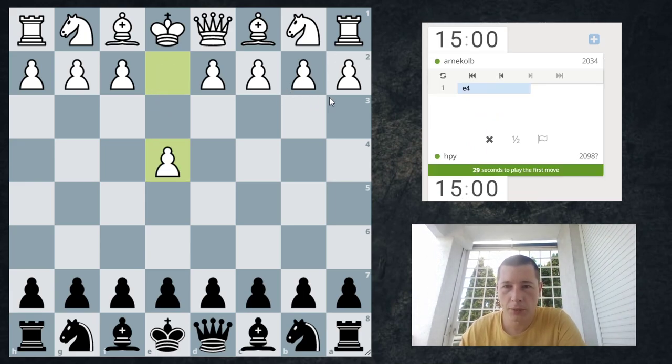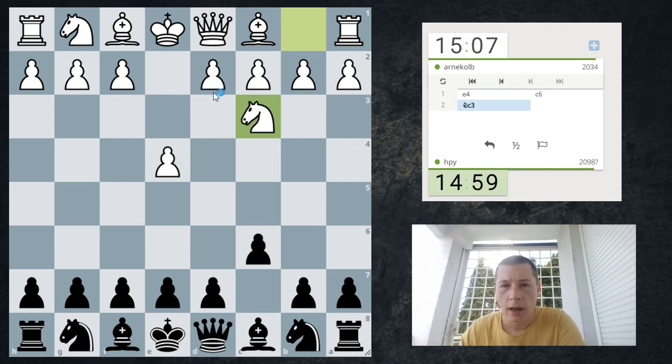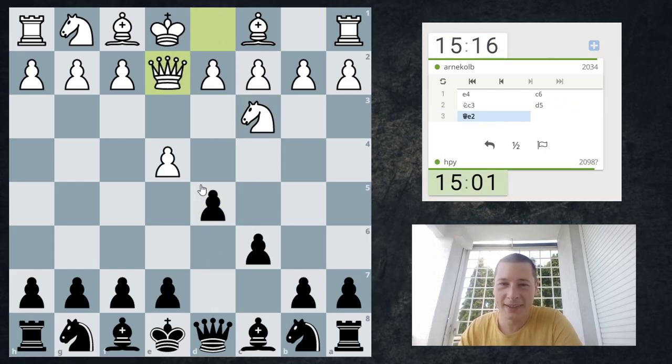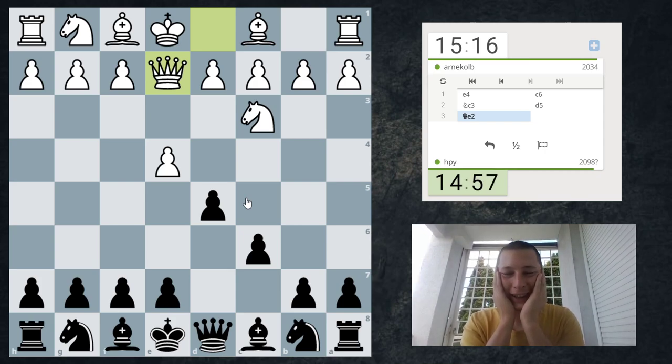I'm playing with the black pieces and I'm going to play c6. I think everything should be okay on the screen — you can see the time, you can see the ratings. My rating is actually provisional on LiChess, which is weird. He plays Qe2. I haven't looked at this for at least a few years.